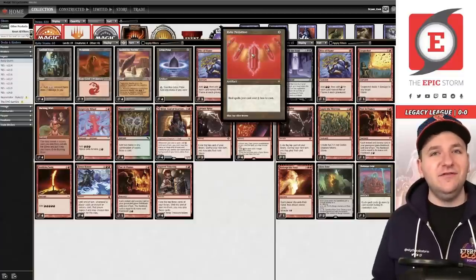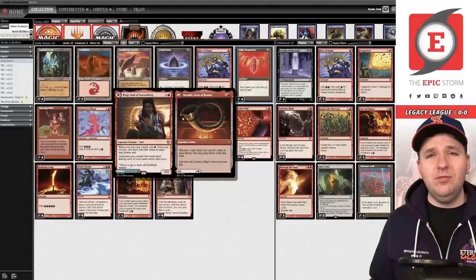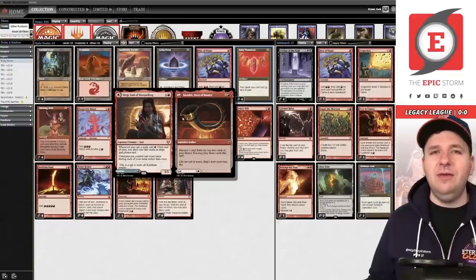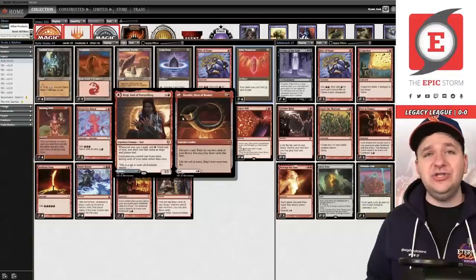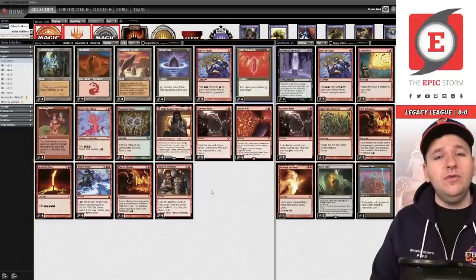How this deck gets its name: a bunch of red cards that all get cost reduced by one thanks to the Medallion. We also have Birgi, God of Storytelling, which has a ton of function in this stack but acts as another Ruby Medallion — essentially whenever you cast a spell, add red. It doesn't empty during phases, and then it's also a flip card where on the back it's a card advantage engine called Harnfel. You discard a card, exile two, and you can play them this turn.